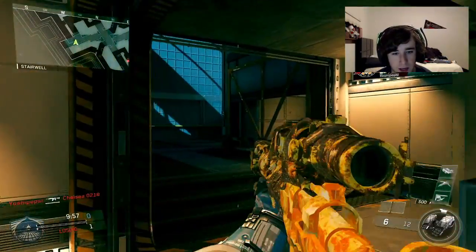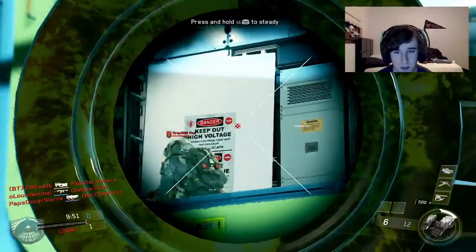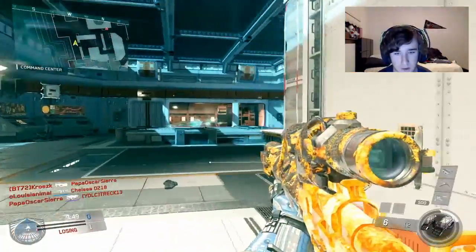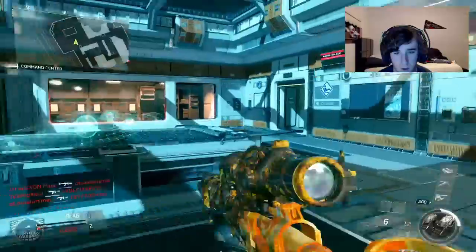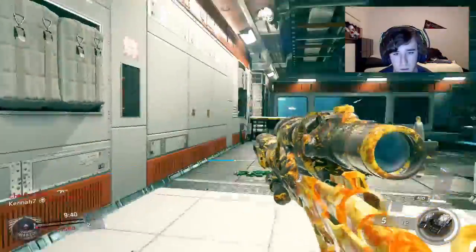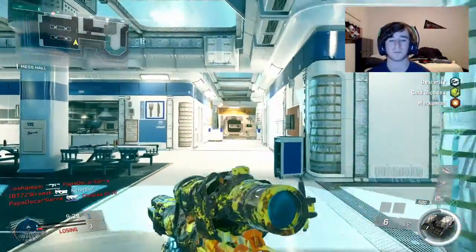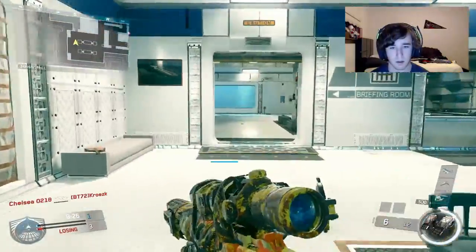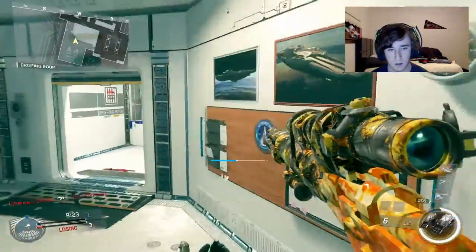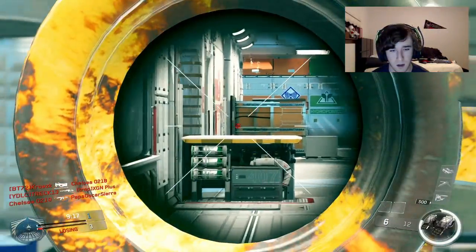Alright, here we go. We are on our second match on Frontier. I don't want to miss a shot already. I don't know if this is going to be a great map — because of how close quarters these gunfights are going to be. Got one. I don't want to back off. I just scoped in right at him, where'd he go? We still haven't missed a shot, so that's good. Hopefully I didn't just jinx myself. Let's try to play it a little bit slower.